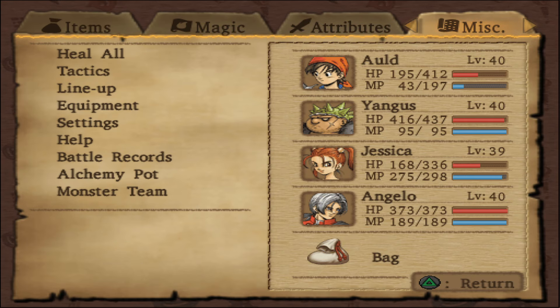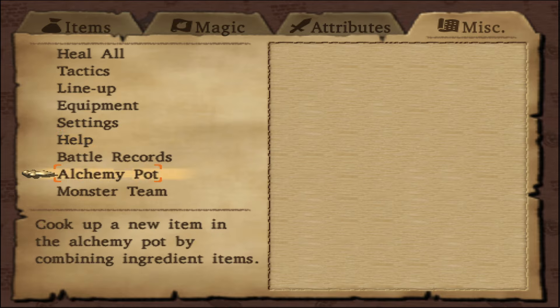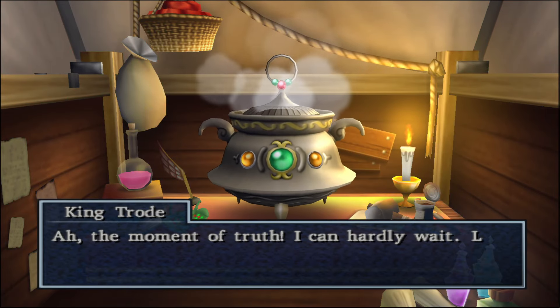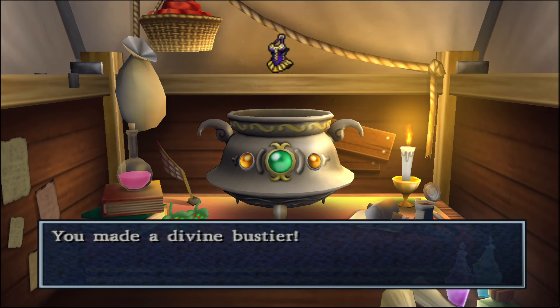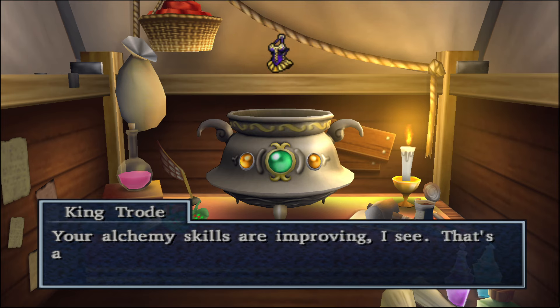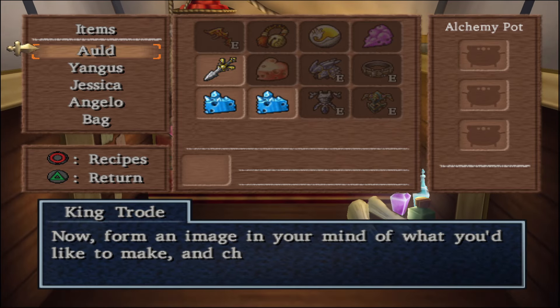There's actually a recipe that I want to make, but I don't have the recipe for it. Not that I need it, but just for the purposes of getting it. We'll get this, and I'm going to leave it empty for a moment. We made a Divine Boostier! All obtains the Divine Boostier.